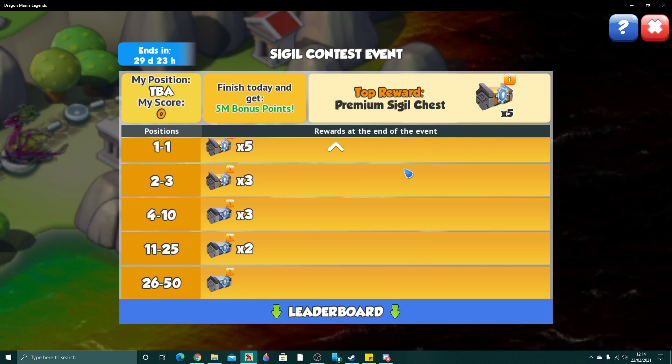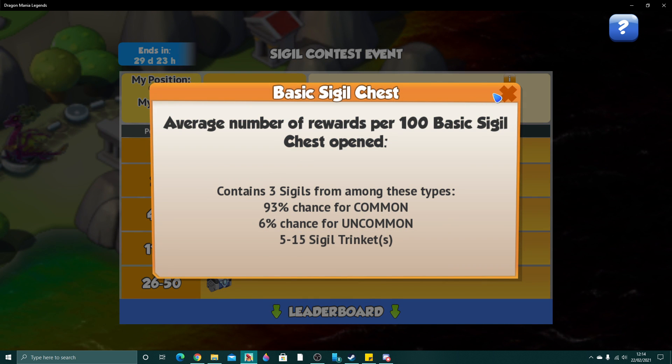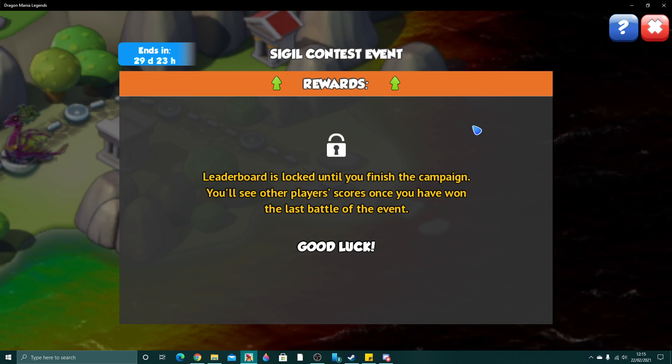The rewards for this are Sigil Chests, the top reward being 5 Premium Sigil Chests. It does say finish today and get 5 million bonus points. That seems like a lot of points for anyone that gems through the whole map. If you gem the whole Sigil Map, it comes to about 1,700 gems total. Is it really worth spending 1,700 gems just to get 5 Premium Sigil Chests? Positions 2-3 get 3 Premium Sigil Chests, and anything below that, you just get a basic Sigil Chest.